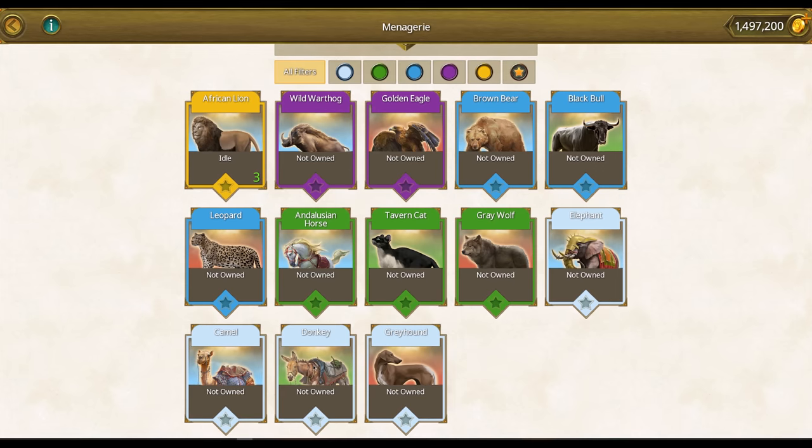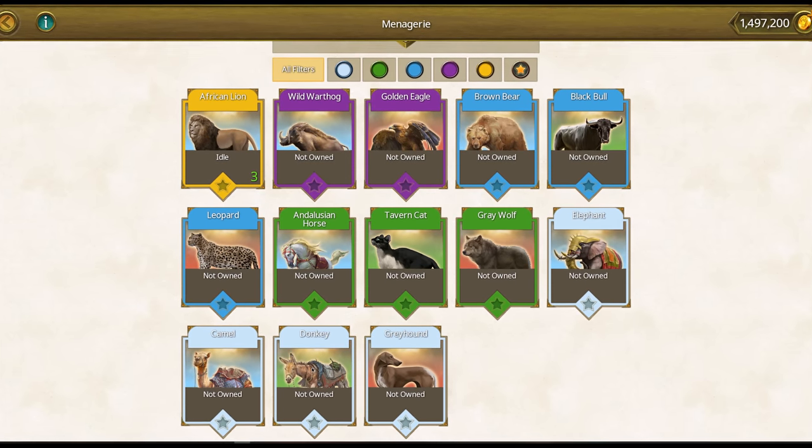Seriously now, with the introduction of the Animal Companions we are adding 13 unique animals in the game. You can see all of them in your menagerie, which is accessed through the brand new button at the bottom of your screen, right between the profile and lottery buttons. The menagerie is unlocked at Castle Level 9. There are three general types of animals depending on their trade activity. Type 1 are the hunting animals: the greyhound, the greywolf, the leopard and the golden eagle. You will be wise to acquire at least one of the hunting animals first because they are used to collect food for all of your animals.